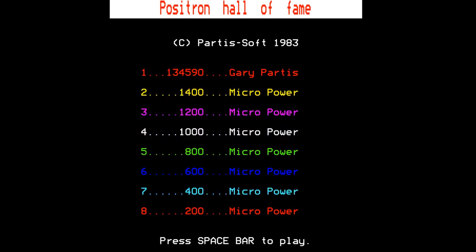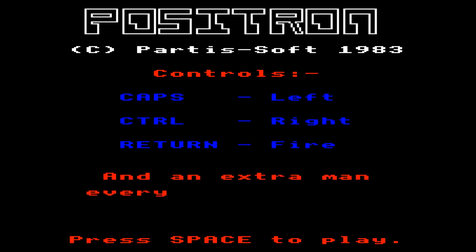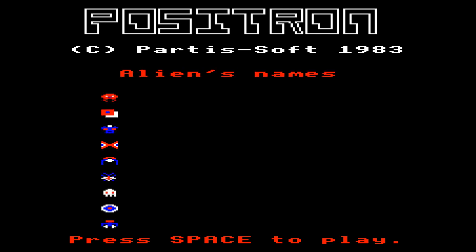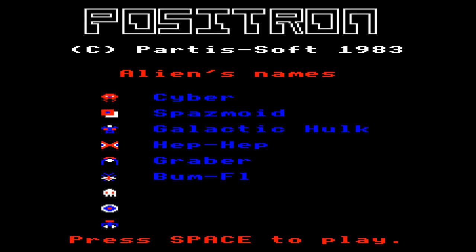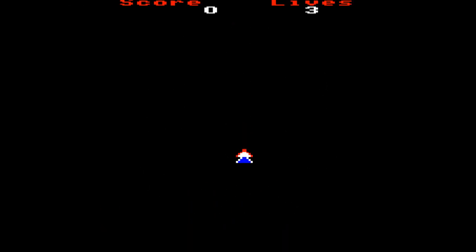It uses caps lock and control for doing left and right. But there's a setting in the emulator which sets it up to be A and S for left and right as well. There's not great names for those things, so I'll just ignore those.